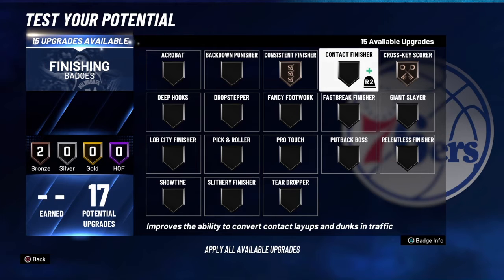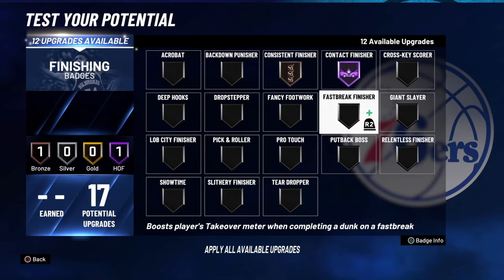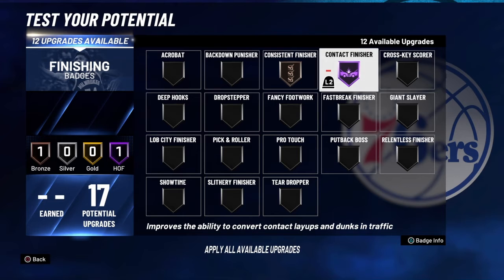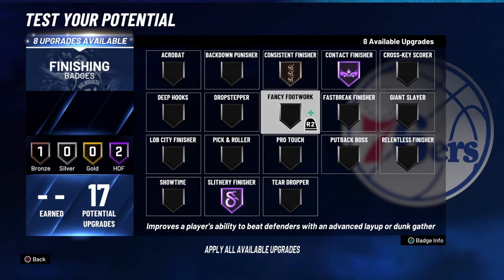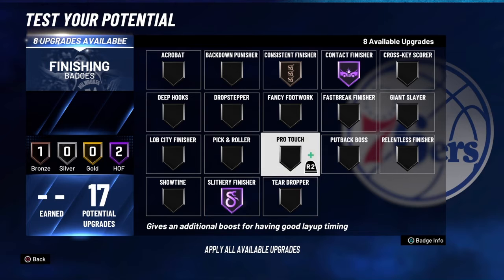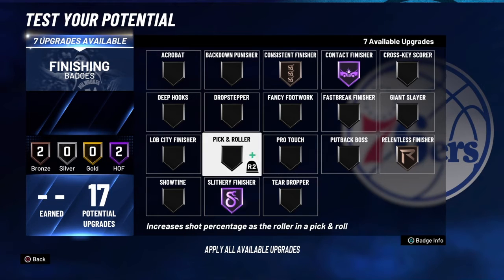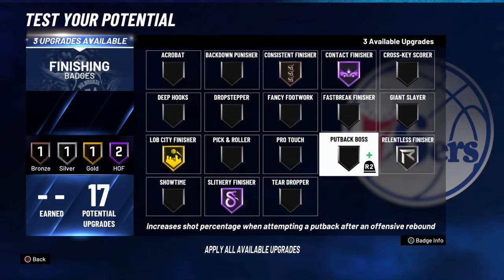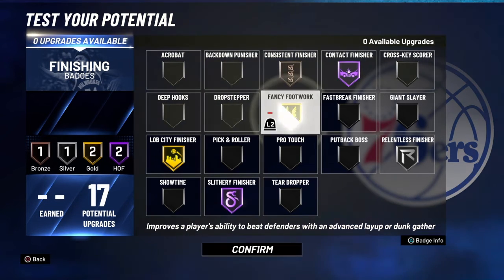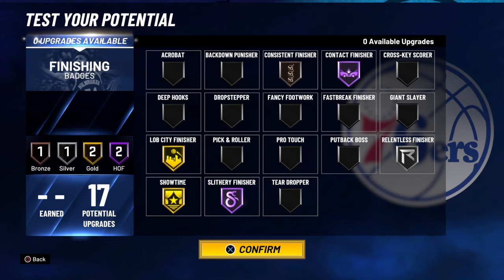For your finishing, LeBron is consistent — Hall of Fame contact, and LeBron actually does have the cross-key scorer badge. The smartest lineup for your badges would be Hall of Fame contact and Hall of Fame slithery — those are the three you really need to start with. You're definitely going to need Relentless; LeBron actually has Relentless on Hall of Fame, but you don't need it that high. You could throw Lively City on silver or gold, Relentless on silver, get your fancy footwork on gold, or throw Showtime on gold. Showtime's a takeover booster.